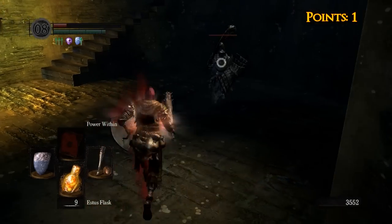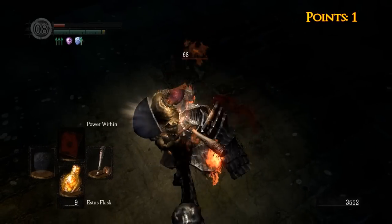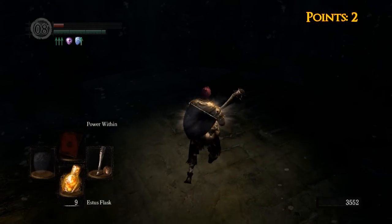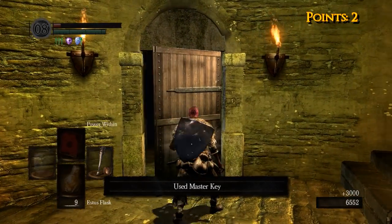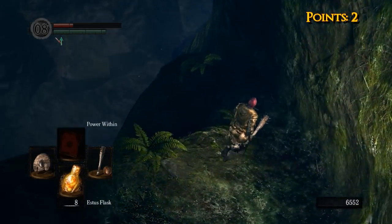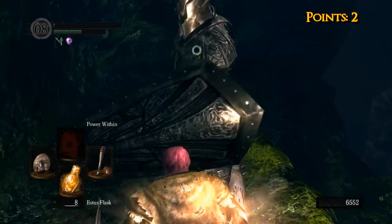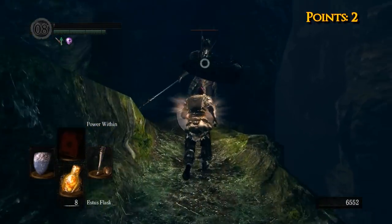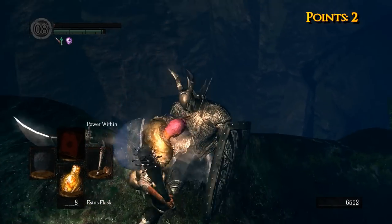These first fights are going to be pretty easy and self-explanatory. Basically I'm just utilizing a Red Tearstone Ring and Power Within. I don't even have the Hornet Ring engaged right now — I will do that later, but at this point it's not really needed. Instead of leveling up every single time I get a point, I'm actually going to save them up for two reasons: number one, it's just more fun for me to see how far I can get at level one before I have to level, and number two, it makes it more efficient to gain five or six levels at a time and get a better weapon, which would make it easier to fight some of the later bosses.